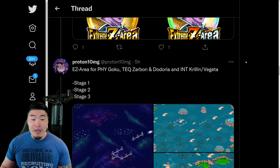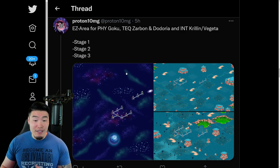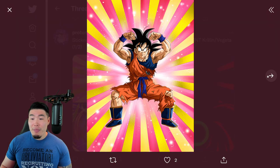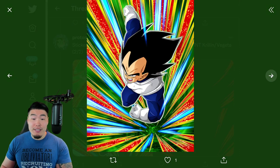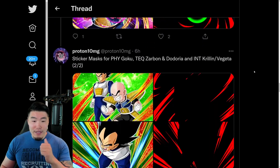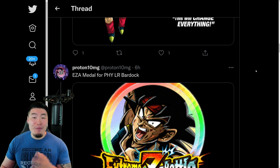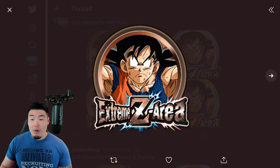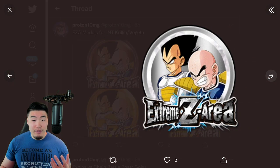We also have a few more Xtreme-Z Awakenings here for the Fizz Goku, the TEQ Zarbon and Datoria, and also the INT Krillin slash Vegeta. So these are the Xtreme-Z Area stages, and then we also have the sticker masks for each unit — Goku, the Zarbon and Datoria sticker mask, the Krillin and Vegeta sticker mask, and Vegeta by himself. In total, that would be 5 Xtreme-Z Awakenings we're getting for Part 3 of the celebration, along with the Xtreme-Z Awakening medals for the Fizz Goku, for the Zarbon and Datoria, and also for the Vegeta and Krillin.